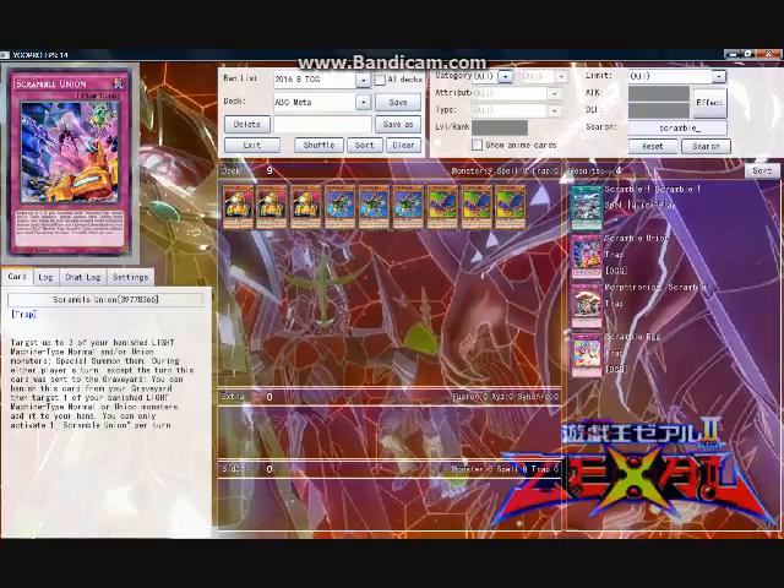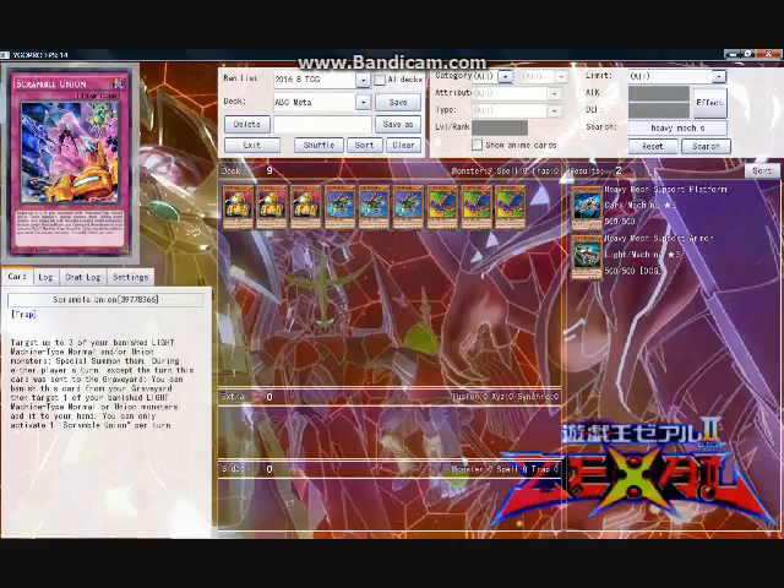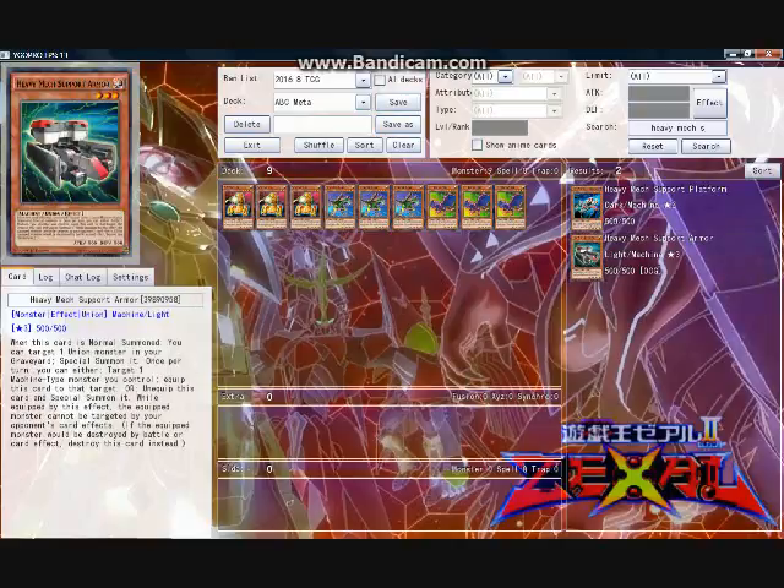Unfortunately, the card does not do enough to be worth running. I feel that if one wants to run a Union tech monster, Heavy Mech Support Armor is superior to Torque because it has some utility when in the hand with the ability to special summon one Union monster from the graveyard. Also, its Union equip effect is rather effective at masking the equipped monster from being targeted, which protects the equipped monster from a large number of popular removal effects. However, despite thinking Support Armor is better than Torque, I think there are better choices overall for the deck, so I do not run any copies.